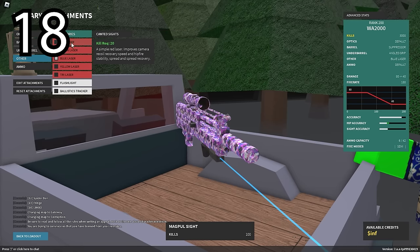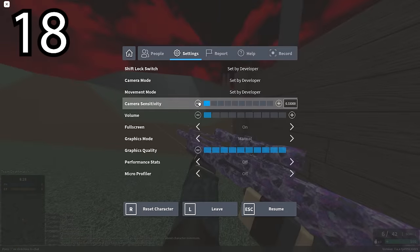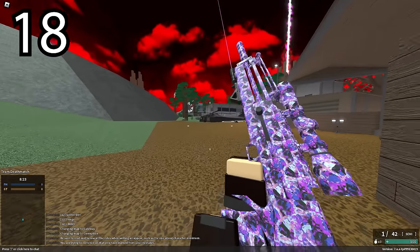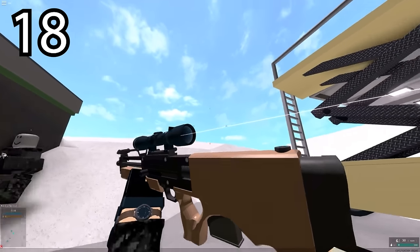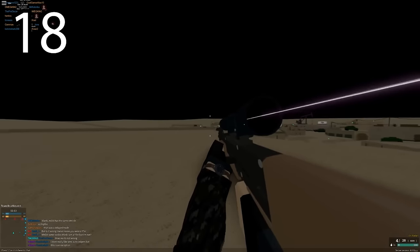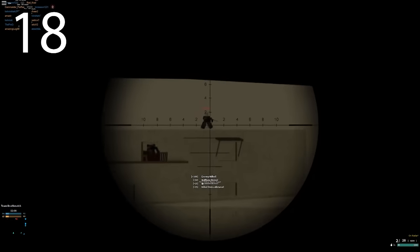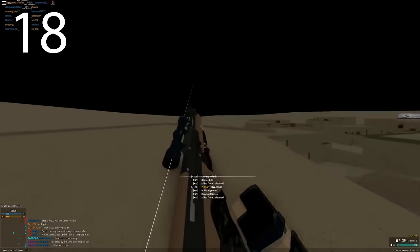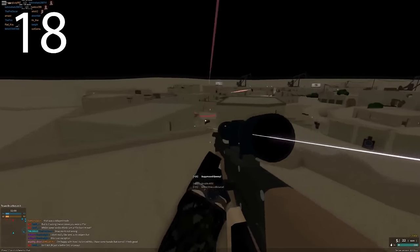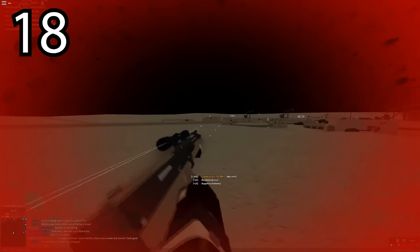You might have noticed that when you put a red laser on the WA-2000, the laser is pink, and you might wonder why. So when the WA-2000 was first added into the test place, they always had these centering lasers - this was common for weapons back then. Through the scope, there was a pink laser for the WA-2000, and people wanted that back because a pink laser is cool.